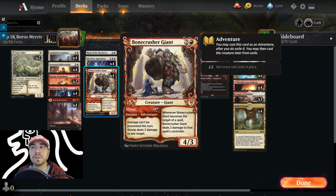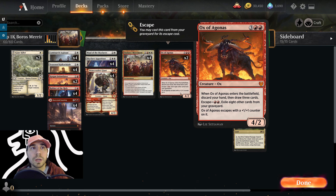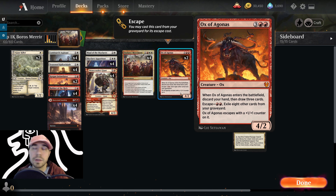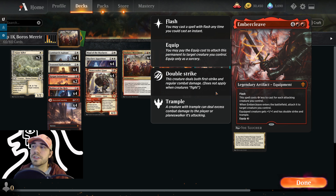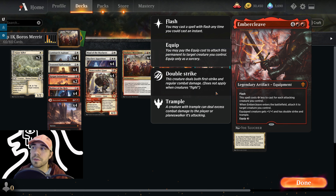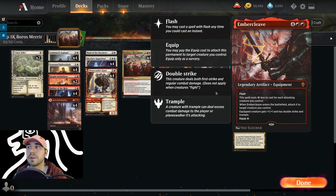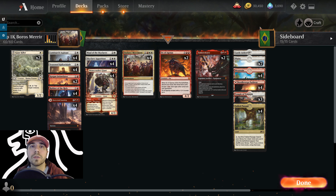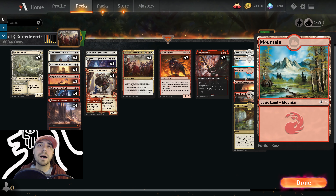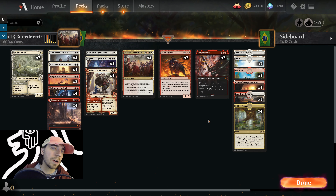We've covered Outlaw's Merriment. Ox of Agonis — when it enters, we discard our hand and draw 3 cards. It has an escape cost: exile 8 other cards from our graveyard and it enters with a +1/+1 counter. We've got Embercleave — this Flash Legendary Artifact costs 1 less for each attacking creature. When it enters the battlefield it attaches to target creature we control, giving +1/+1, double strike, and trample. Then we've got Castle Ardenvale and a few other lands — modal lands, scry lands. Scry lands work okay since we're mostly at a 2-drop.